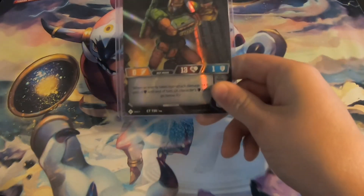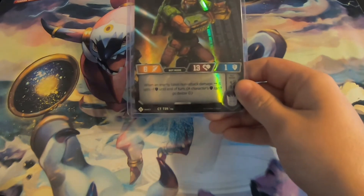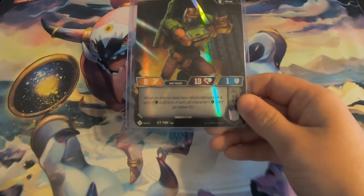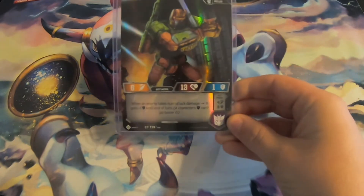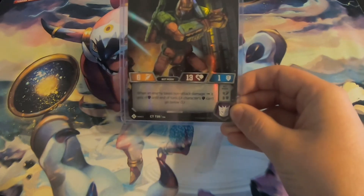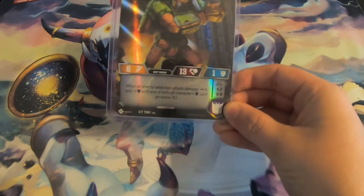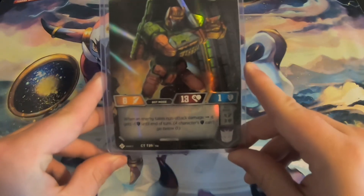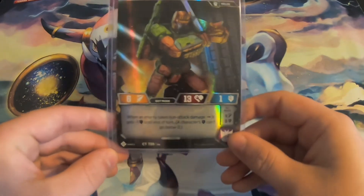Our first character is going to be Bludgeon. Bludgeon has a really cool ability in his bot mode that says when an enemy takes non-attack damage, it gets minus one defense until the end of the turn. He's also a 6-13-1, meaning that if you can abuse this, he's going to be able to deal a good amount of damage on your opponent, even if this isn't specifically an aggro deck. He does some damage by lowering your opponent's defense, so that's a pretty neat feature.